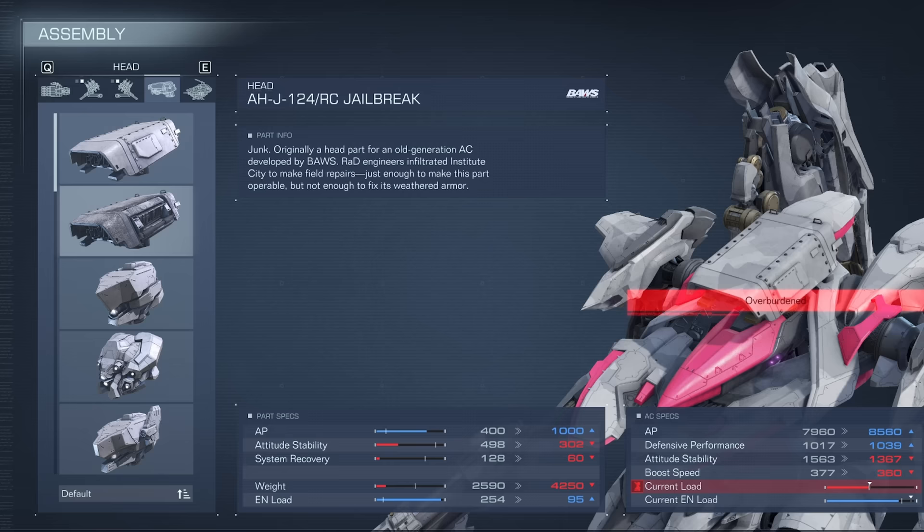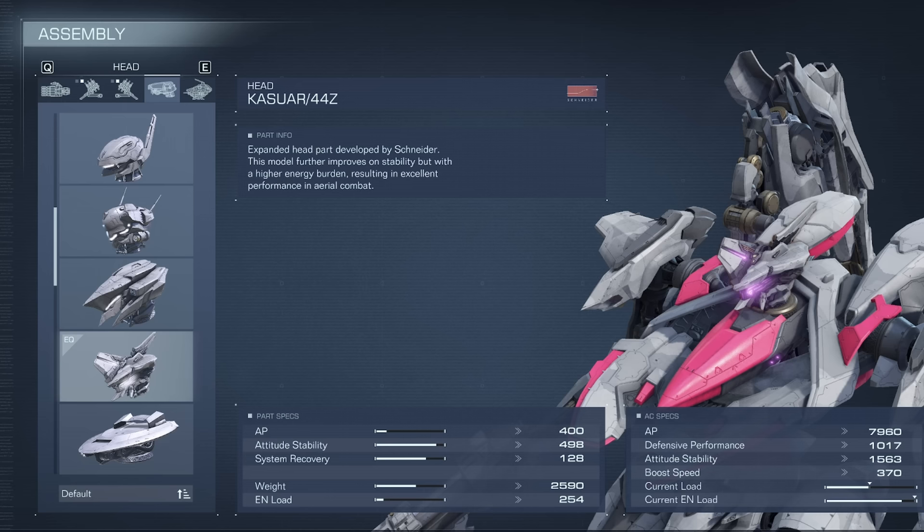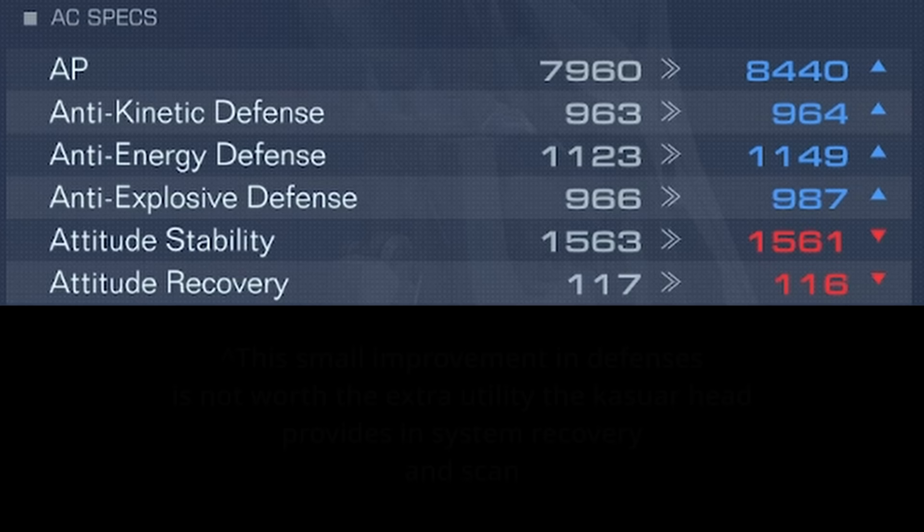Choosing the head was a bit difficult, but I ended up choosing the Cosmer head because I already have plenty of EN to spare and I can meet weight requirements. I can support the very stat-dense VP44 D-head if I wanted, but I don't really see the point — my AP and defenses are already paper-thin, so I'd rather have a head with better utility than defenses. And Cosmer has all of those.